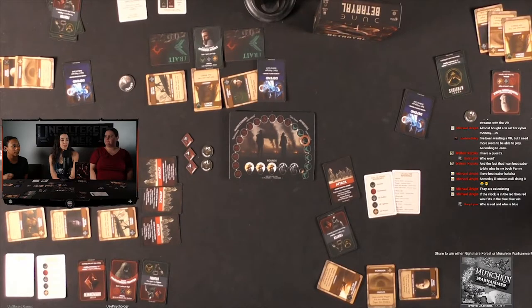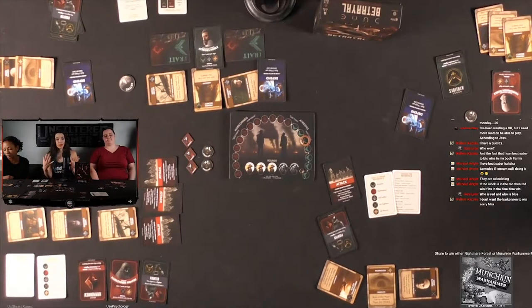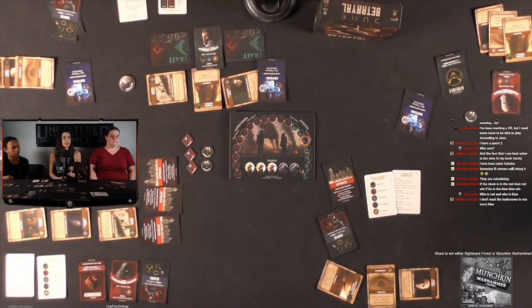The interrupt ability — being able to shift a card around — can provide a lot of protection. Now let's clean up and play Time Bomb next. Don't forget you can enter to win your choice of Munchkin Warhammer 40K edition or Nightmare Forest — all you have to do is share the live stream and leave a comment to let us know you shared.